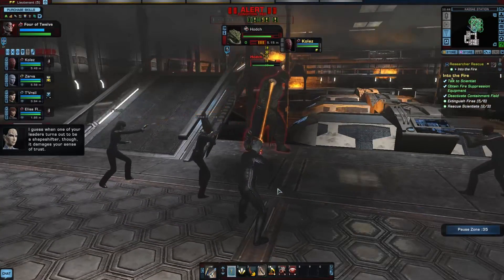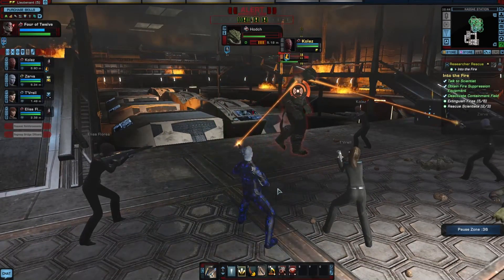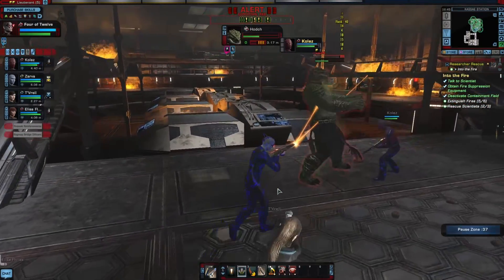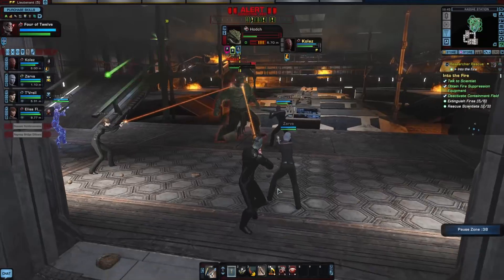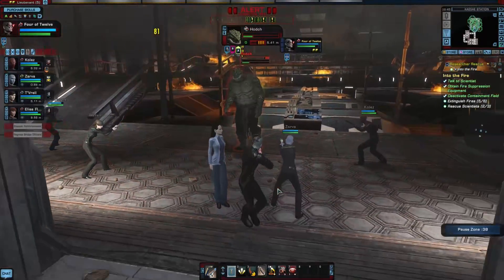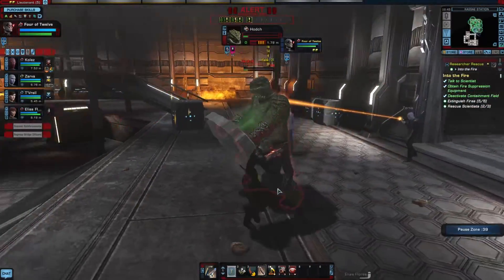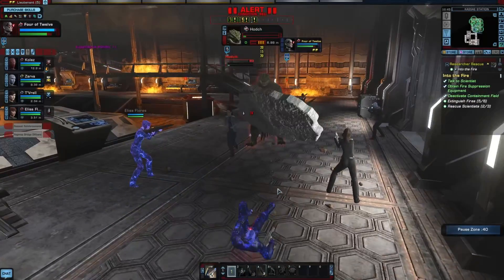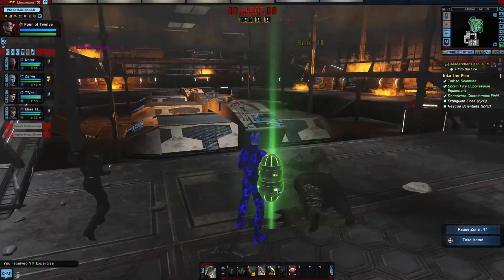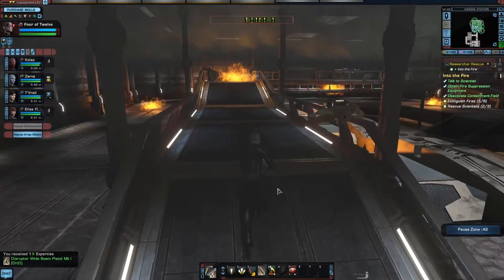What? A shapeshifter? What kind of shapeshifter — a Founder or an Undine? Be more specific, please. This guy is tough. No, don't throw that rock at me — no, no, no! Ouch, that hurt. Gotcha, big guy. You know what they say: the bigger they are, the harder they fall.